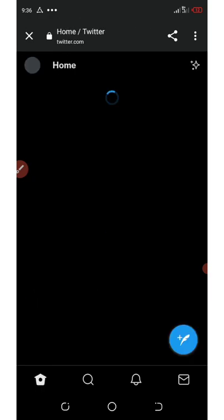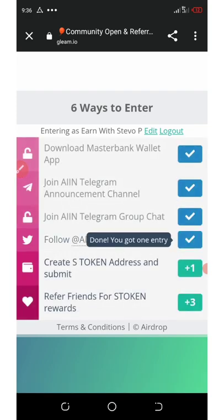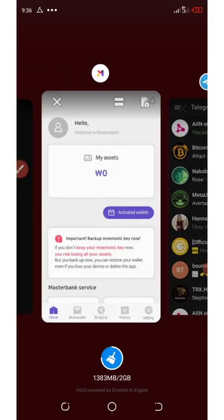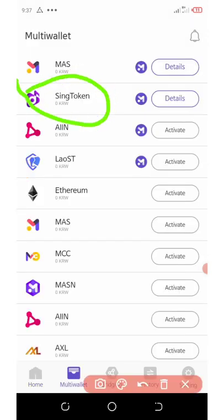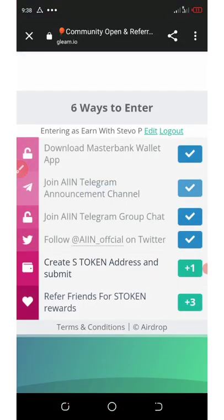Go back to the site and complete the next task by clicking 'Continue'. The next task is to create an S token address and submit — this is very important. Click on this and enter your address. Go back to the wallet, click on the 'Multi Wallet' section at the bottom of your screen, click on Sync token, then click 'Details' to see the address. Click the copy icon to copy it, go back to the main site, paste the address, and click 'Continue'. All tasks are now done.